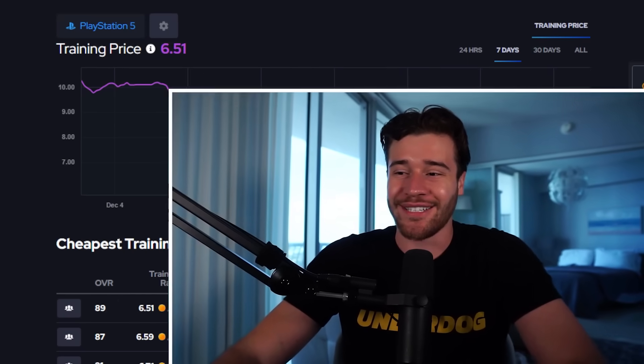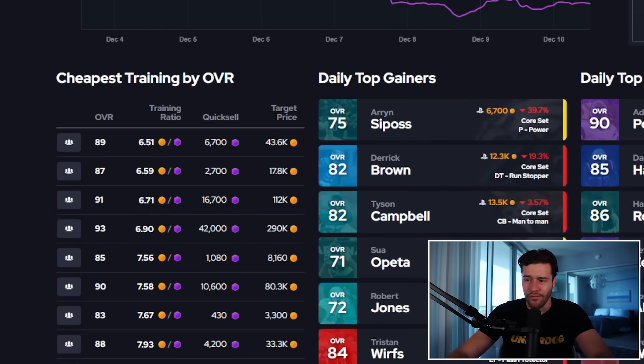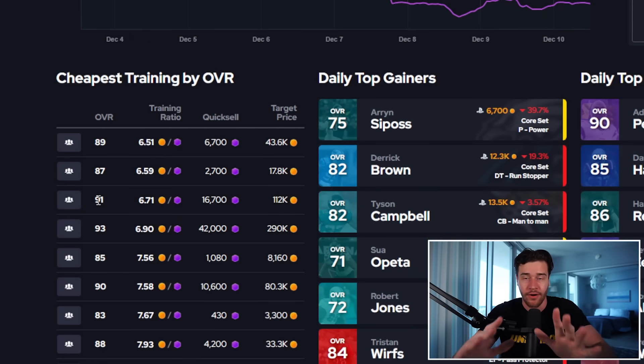Let's take a look at our trading spreadsheet. I'm going to go down to cheapest trading by overall. Although I'm not going through and buying training points, this is still going to show me the best value cards in the market so I can find good value deals when picking up players. There are two overalls I want to highlight: 91 overall players and 93 overall players are the ones you absolutely want to target right now.